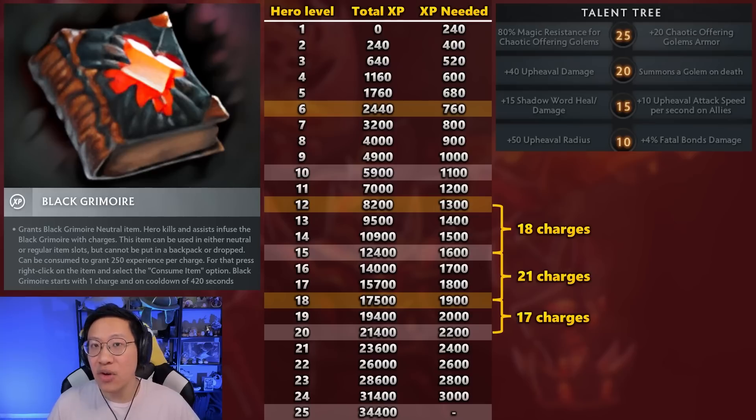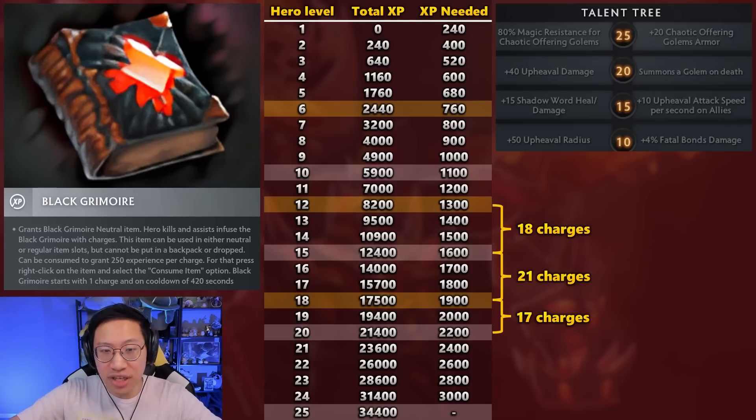You could aim for 17 charges at level 18, which I think is probably the most reasonable scenario here. That would jump you straight to level 20, giving you level 3 ultimate plus one of the talents — right now 'summons a golem on death' is kind of the big one to get. At the time a Warlock is level 20, one big fight could determine the game, so having that power spike could be a pretty big deal. These three scenarios seem the most interesting to aim for.